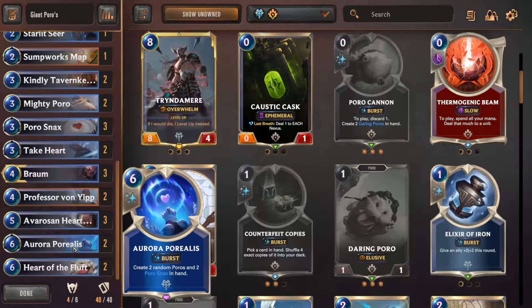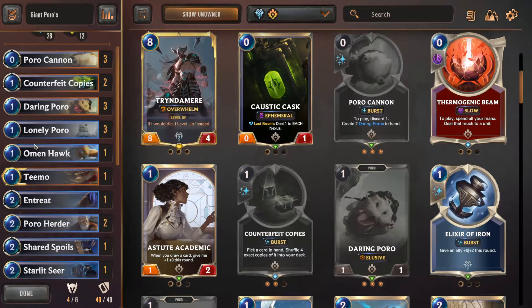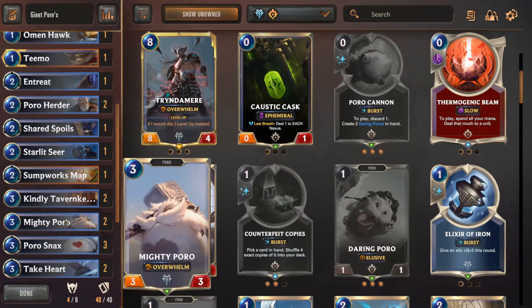Then I have some of these - the Aurora Porealis. I love it, it's so cute. It creates two random Poros and two Poro snacks. What are the Poro snacks, you ask? A Poro snack costs three, which is a little expensive, but it gives plus one, plus one to all Poros everywhere. That is amazing. So basically, what this deck consists of is a lot of Poros, and my long-game goal is to build them up so they're huge. To do that, I have the Poro snacks and a couple other things.